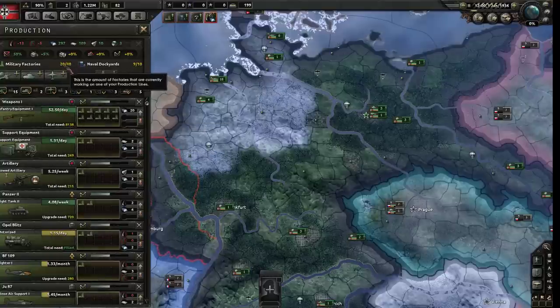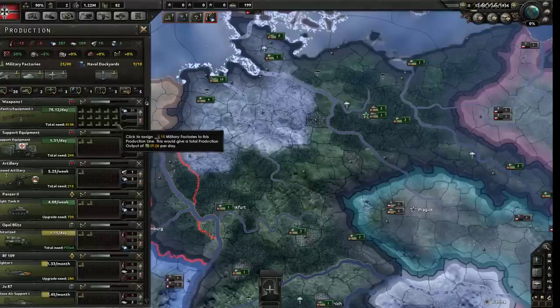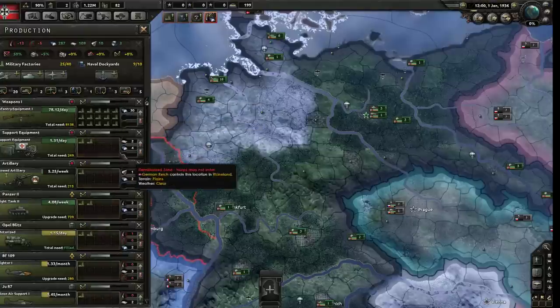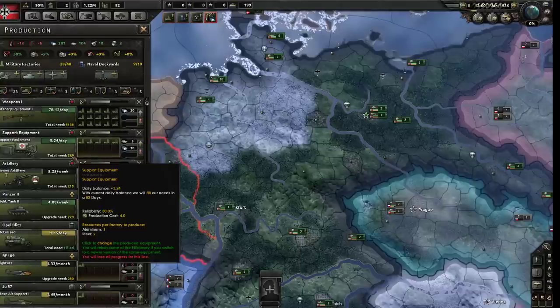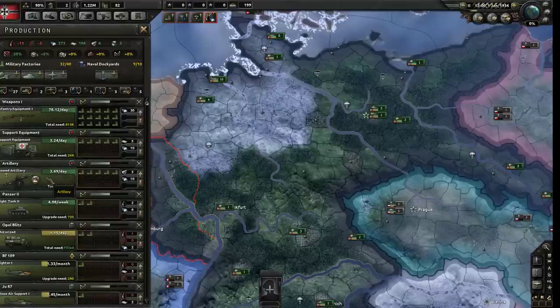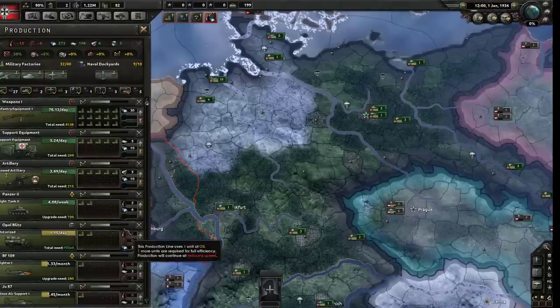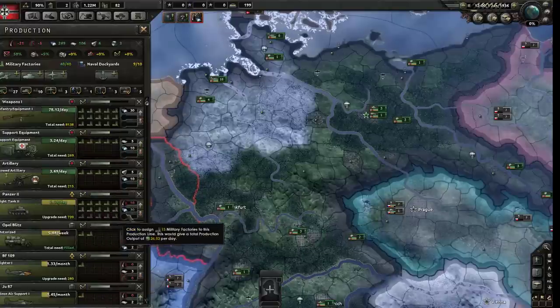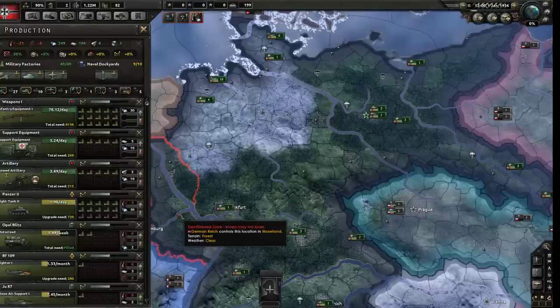We have 40 factories in total, 20 are being used, so we can assign the other 20. Let's fill out the infantry equipment line and get more support equipment going. For towed artillery, same thing - we'll make really good use of those later. Light tanks: we're only making four per week versus 78 per day for infantry equipment. We're Germany, we like tanks - let's put a lot in. When things turn gray, you're out of factories - using 40 of 40.